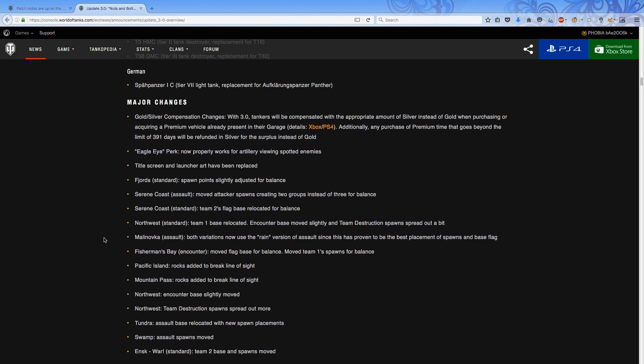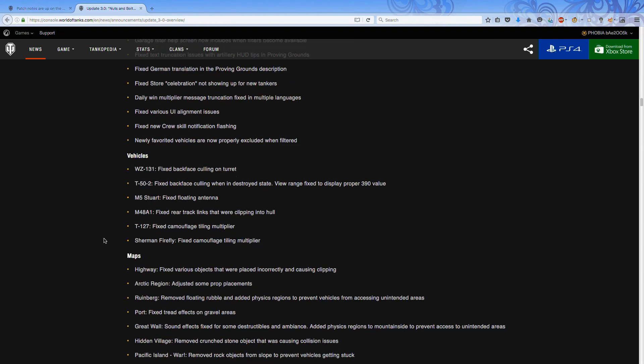The changes to maps that aren't about adding or removing rocks are mainly to do with spawn points — on maps like Malinovka and Northwest there are some very OP spawn starts on specific game modes. In Encounter or War modes, for example, on Fisherman's Bay War, the spawn on the northeast side is closer to the water than the other side. These spawn imbalances are looking to be updated.